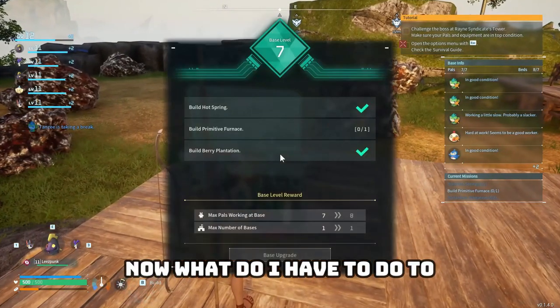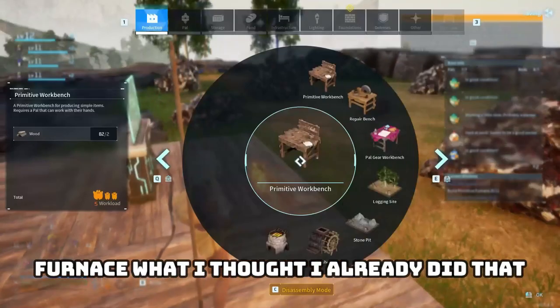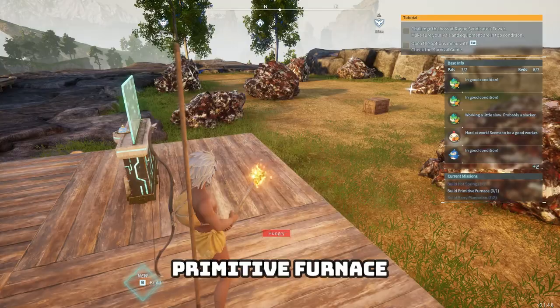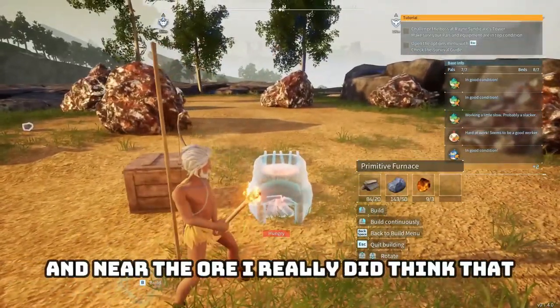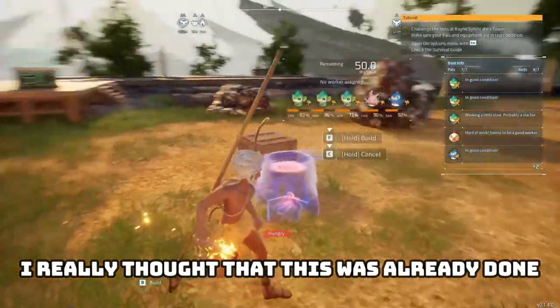Now what do I need to do to get my base stronger? Primitive furnace. I thought I already did that. We'll put it over here next to the chest and near the ore. I really did think this was already done.